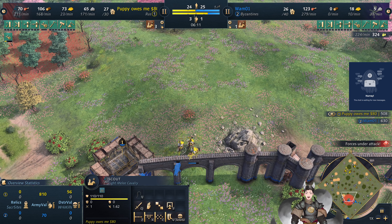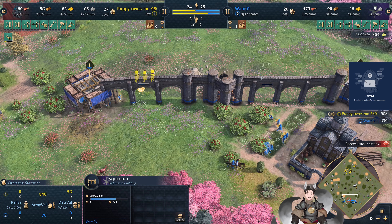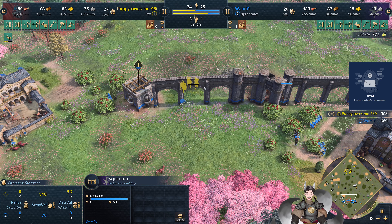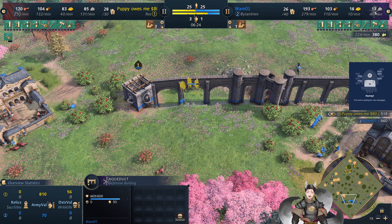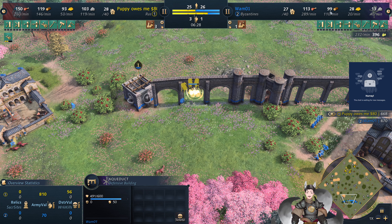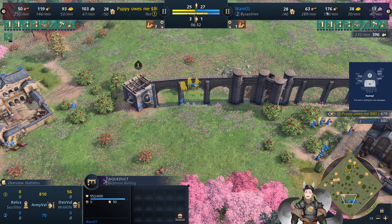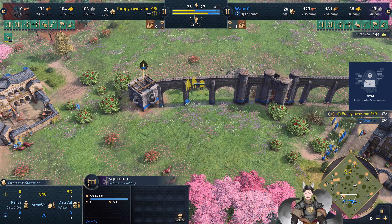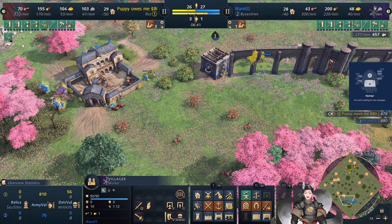Aqueducts are seeing some damage — they have six health remaining. There are three scouts here, and one scout is trying to ward them away, but it was unsuccessful. He is taking time to repair the Aqueduct. It looks like it actually takes wood to repair, not stone — that's a little bit humorous. Maybe that should cause stone to be used for repair, but it does take wood.